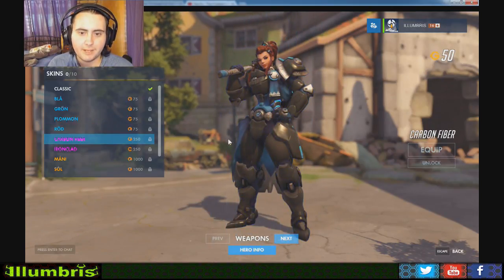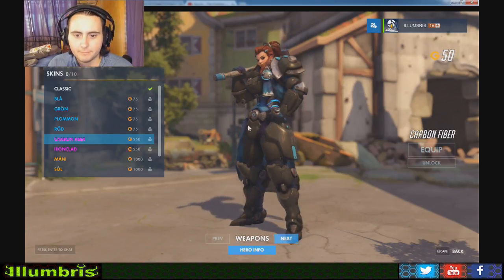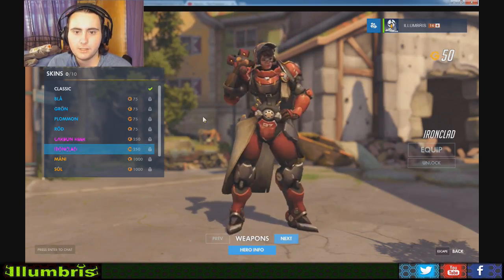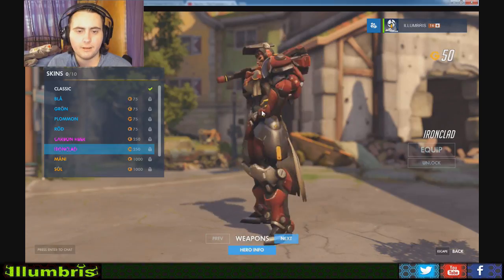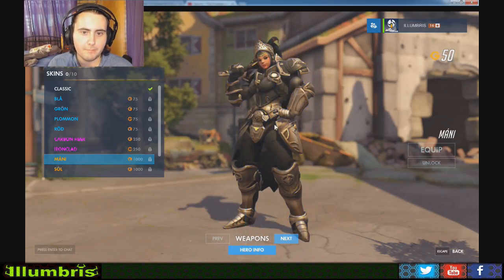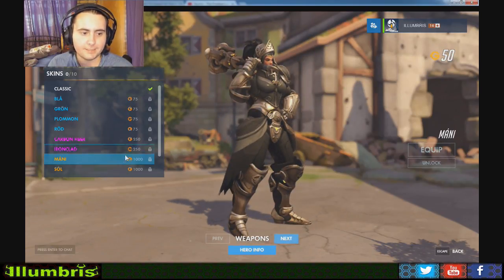So sick. We've got carbon fiber — kinda looks like Genji's armour with the blue and carbon fiber, looking pretty good. And then we've got the ironclad. It has a symbol on the back, full red with the welding helmet, I think it is. Then we've got the 'many' armour — this armour is pretty cool, I really want this one. Looking like a knight.